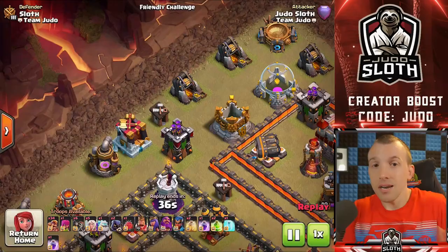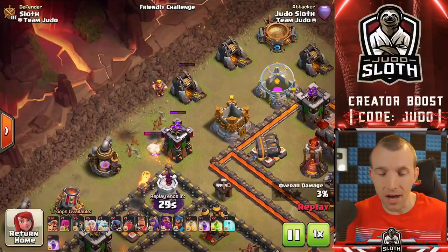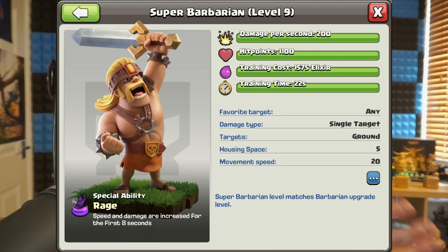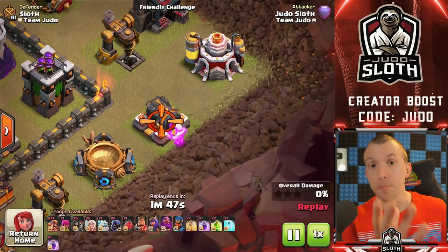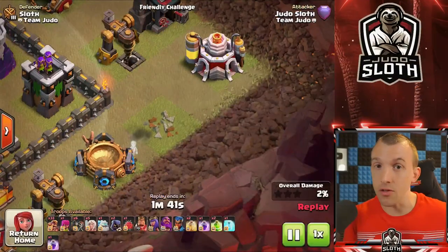The first thing to mention about the super barbarian is that some super troops are better than others and the super barbarian is not one of my favourites. However, it can be relatively good for funnelling your troops — they have the enraged bonus and you can get down buildings very easily on the outside. The super barbarian costs 5 housing space and its special ability is being enraged, but only for 8 seconds, making it ideal for sniping off defences on the outside of the base.